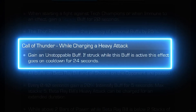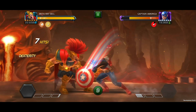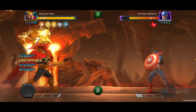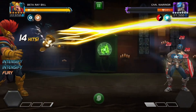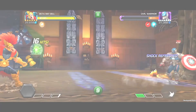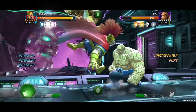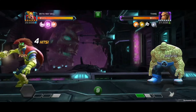While charging a heavy attack, he gains an unstoppable buff. While charging, all buffs on him and shocks on the opponent are paused. He gains a 20% intensify buff every 0.4 seconds, up to 5 stacks. If struck while charging his heavy, this unstoppable goes on cooldown for 24 seconds. When he releases his heavy, he gains a grit buff for 15 seconds.